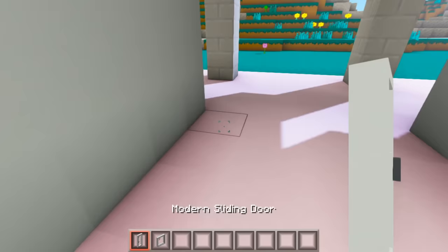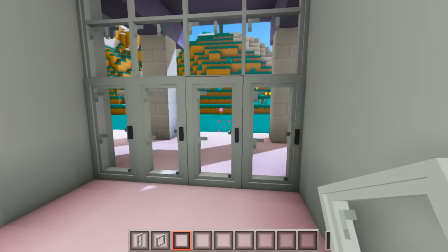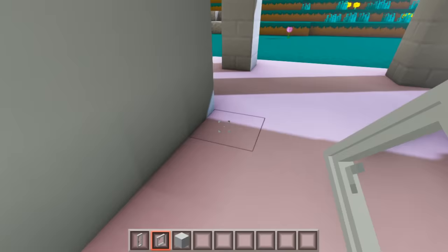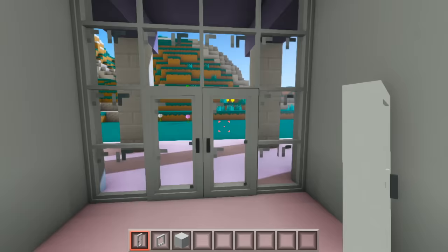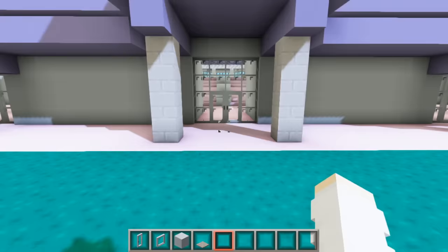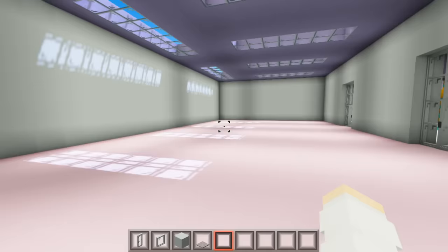We need some doors first! So we're going to get some modern doors and modern windows to go above the doors. This is a four-wide entrance, so we'll do it like this, and then we can have these windows above — how cute is that! Let's just have two more windows on the sides and then the doors in the middle. Look at all of my beautiful entrances — I am obsessed, I love this a lot.